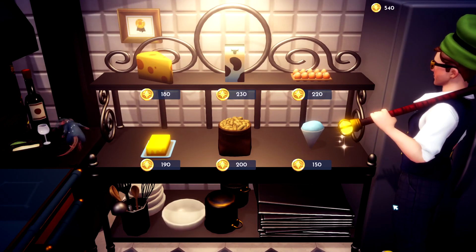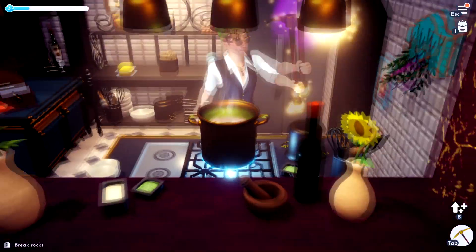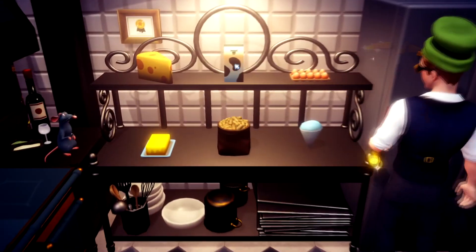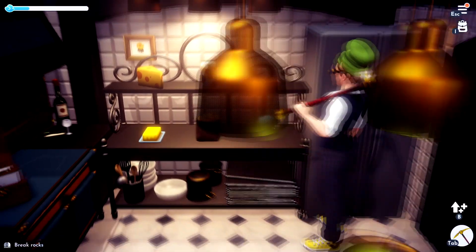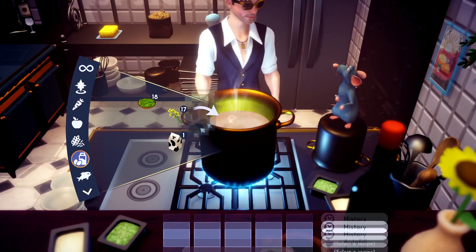Go ahead and buy the slush ice, then head back over — actually, wait. You need to get some milk first. Grab that milk and head back over to the cooking pot.